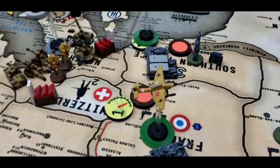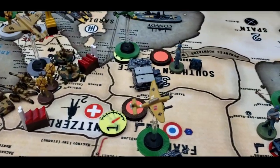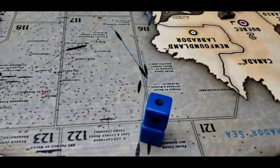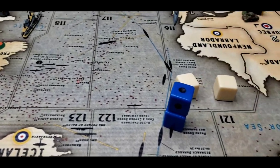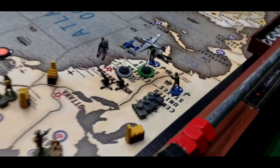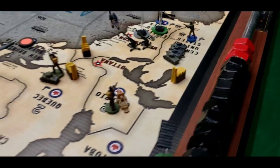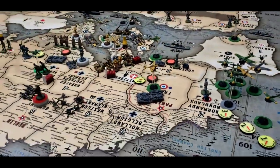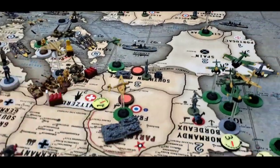Battle for Southern France: Germany attacks with two armor at three and two mechanized infantry at one. The French defend with two infantry at two. Germany scores two hits; the French also score two hits. The Allies are defending extremely well in the land battle phase.